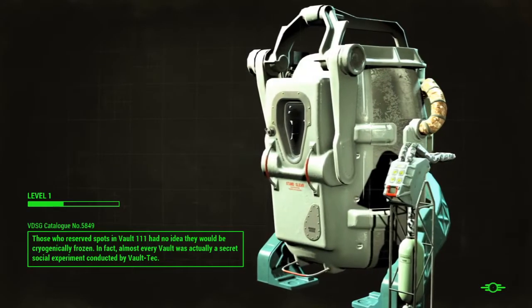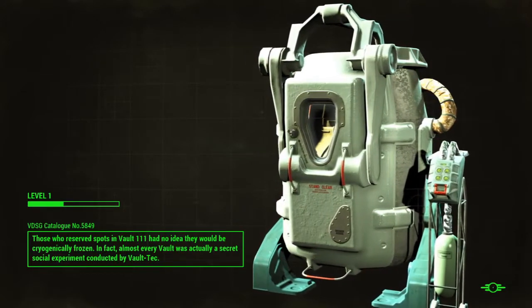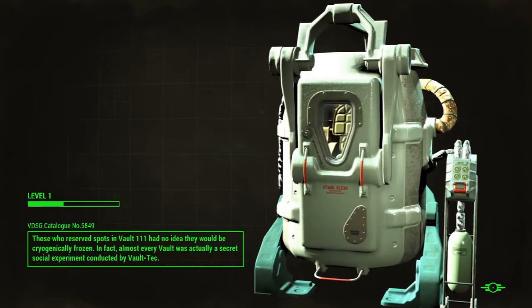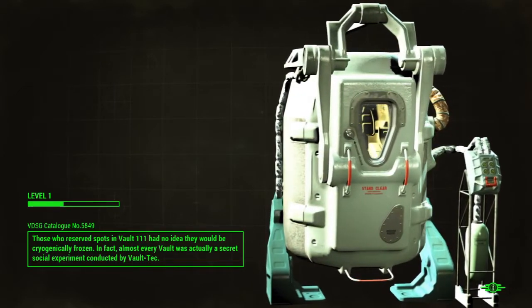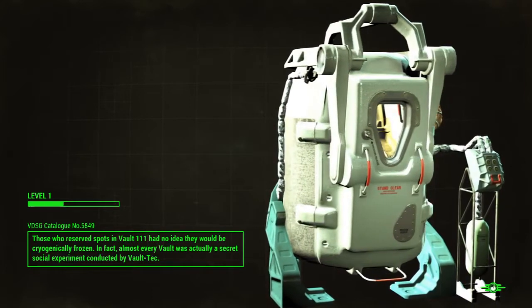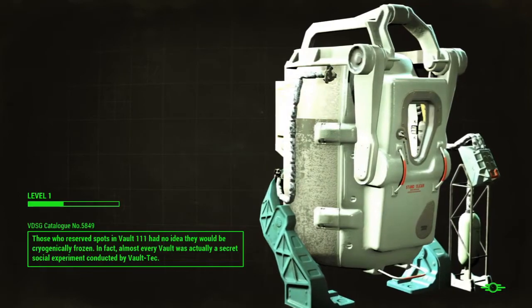If I had an option to avoid the nuclear holocaust, I probably would have picked it. Now here's our Cryogen Freezer there. As you can see we're still level 1. Progress is slow after all. It'll start cranking up once we actually start doing things. Collecting Rad Meats is not much of an experience in this game. Here we are. Boy, it's bright.